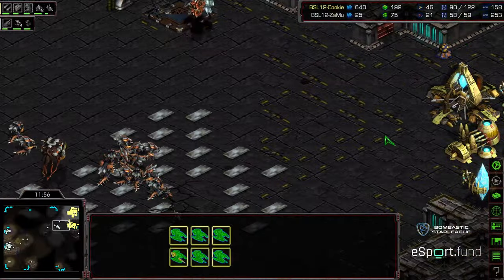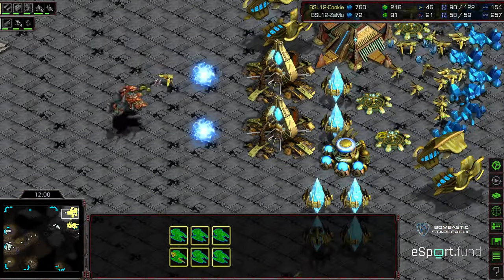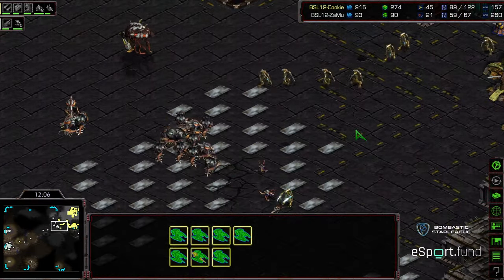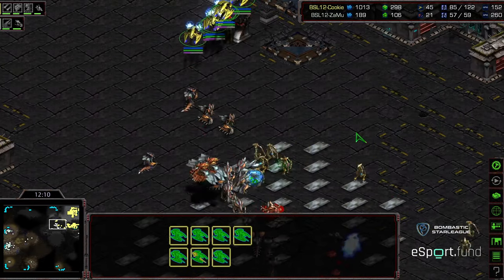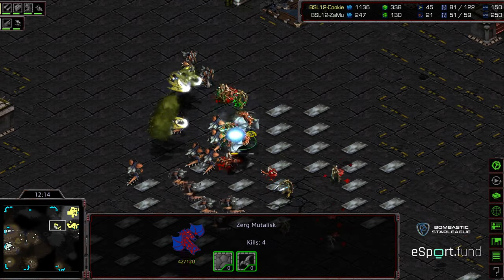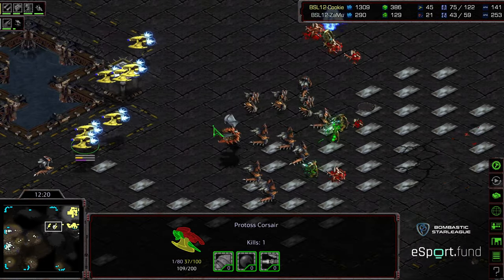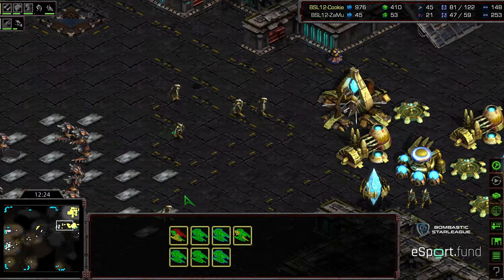Zealots getting a little bit of shields picked off. Six Corsairs in the air, seven now — the count keeps growing. More gateways plopped down, pushing forward. If Zammu's going to go for it, he needs to go now. But Jess doesn't even give the opportunity, wandering out and catching those Hydralisks in open field. Unfortunately the Corsair count is going to take some damage from underneath, but that will distract the Hydralisks enough where they're going to be eating a lot of damage. The Corsair fleet moving forward to work on those Overlords.